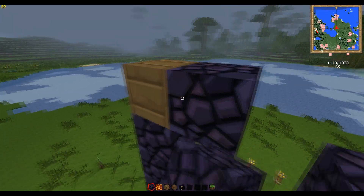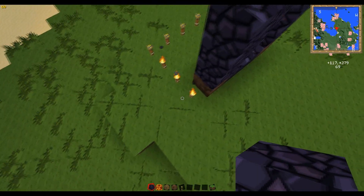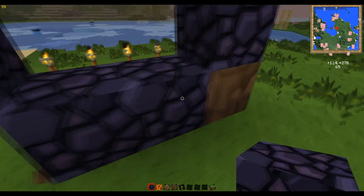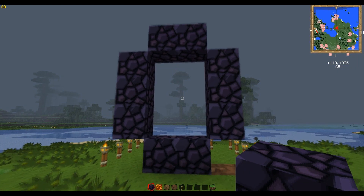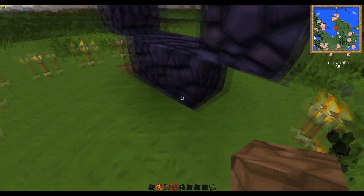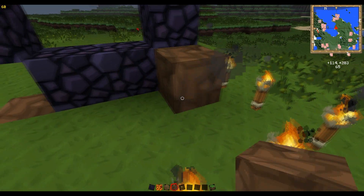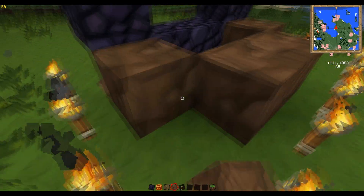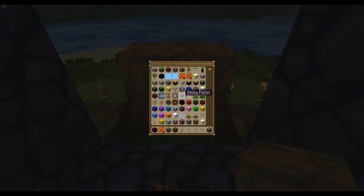I'm here to teach you guys how to do it with just lava, some wood, and the obsidian that you get in Skyblock. You get about ten pieces of obsidian in Skyblock, not fourteen, so you don't get to fill the edges in — but you don't really need to fill the edges in anyways.